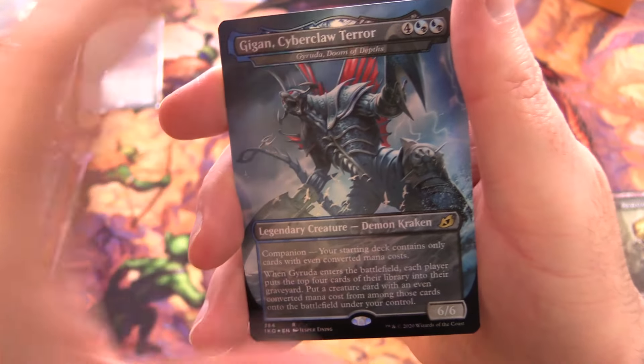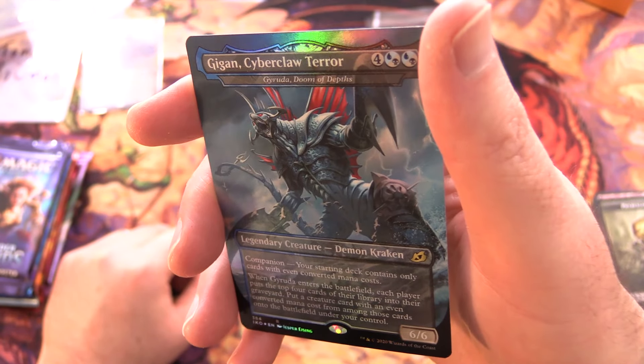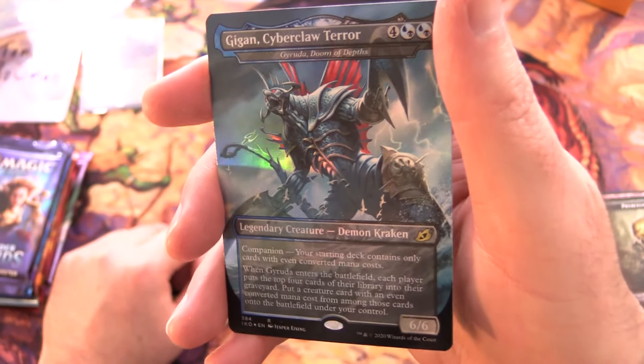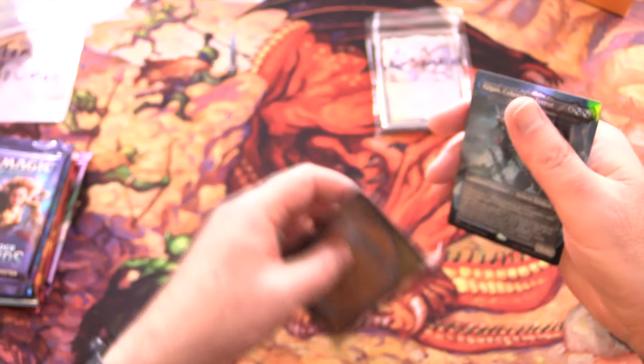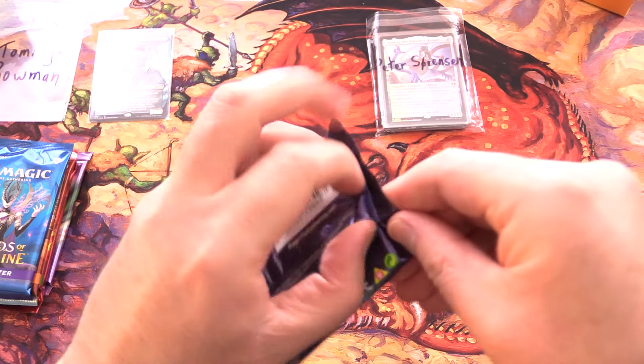You also get one of these Godzilla-type cards. We've got Gigan, Cyberclaw Terror - the alternate art for Gyruda, Doom of Depths. That is awesome - a giant demon kraken.